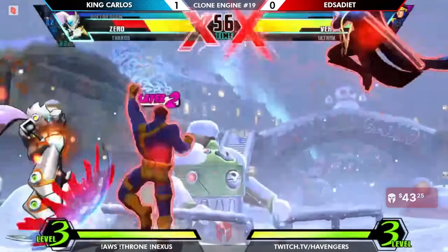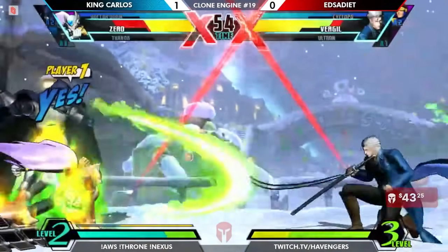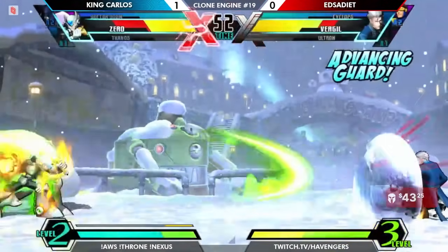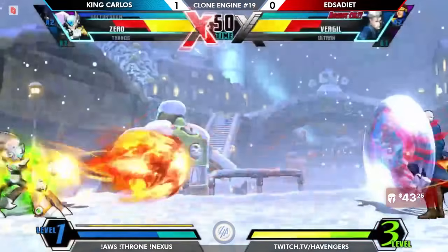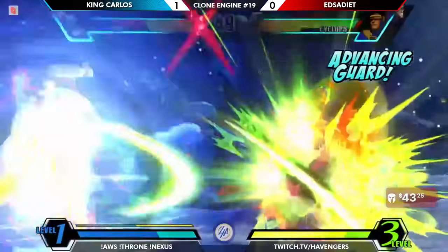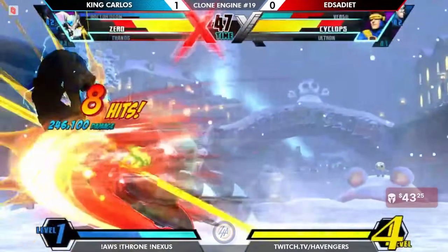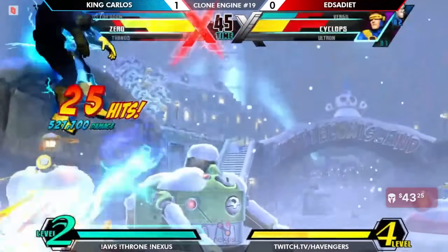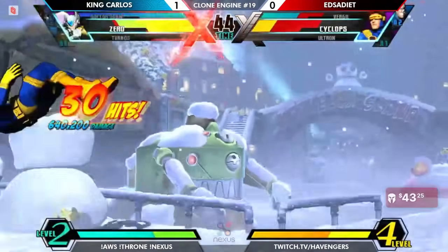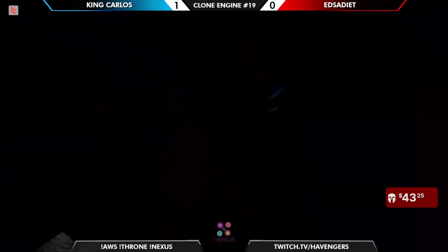I think Ultron has the tools to deal with Zero, but his flight makes him a bit more vulnerable than some of the dashers, just getting tagged by projectiles or big hitboxes. King Carlos still has their resources and now X-Factor out for Exodai — going to eat a substantial amount of chip. Lost the vast majority of Virgil and almost lost Cyclops as well. King Carlos ready to make it happen.